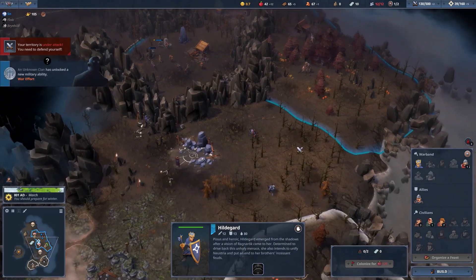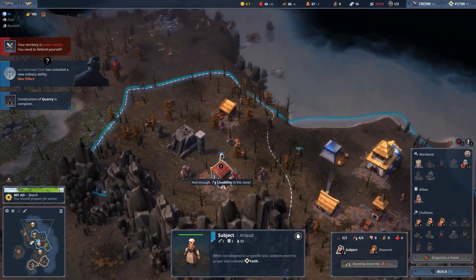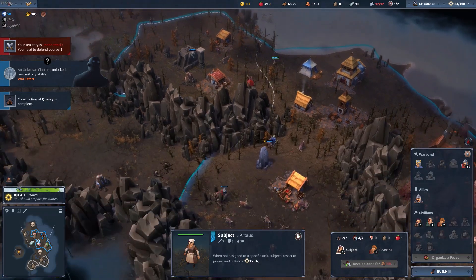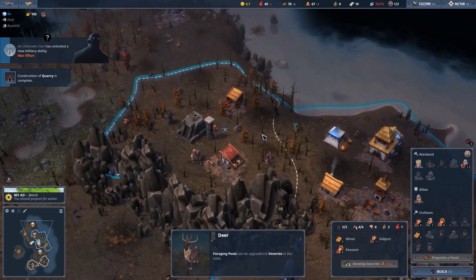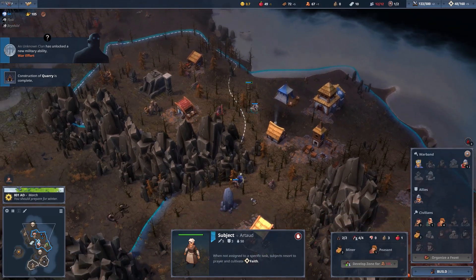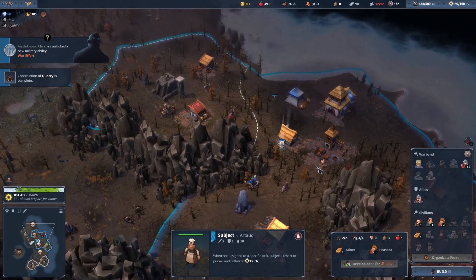Our quarry is ready. Our lava build is not that great but since we are doing this just to get rid of it, we will have everyone work on it — almost everyone.